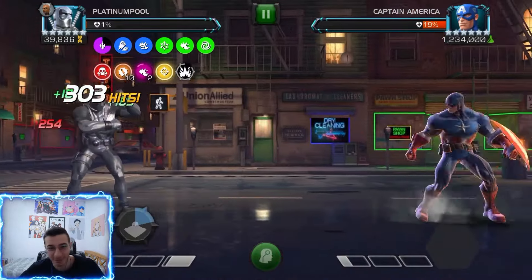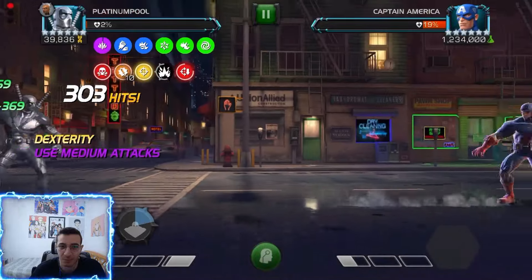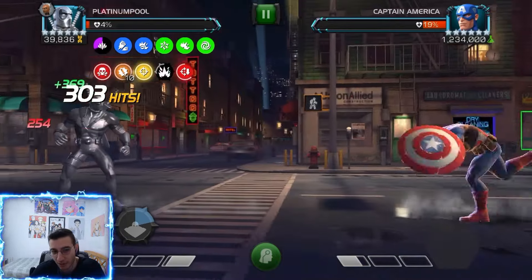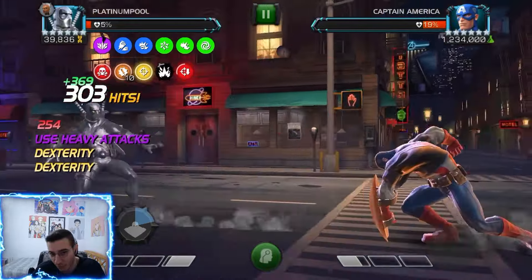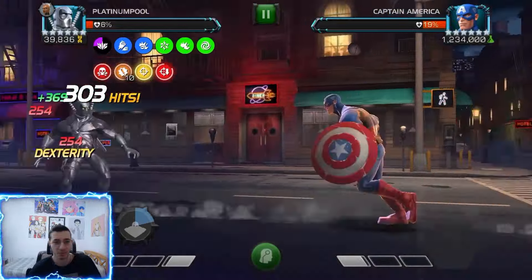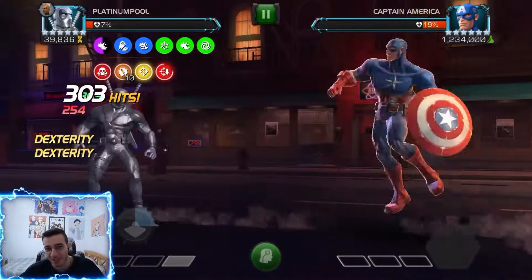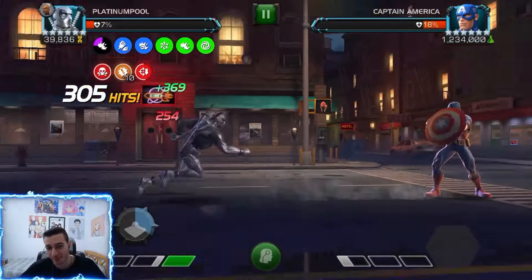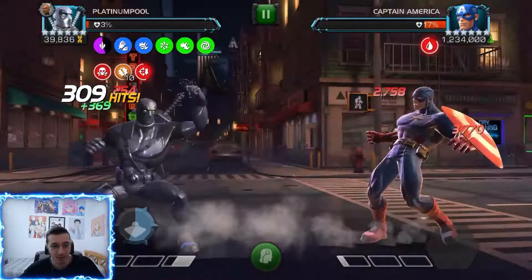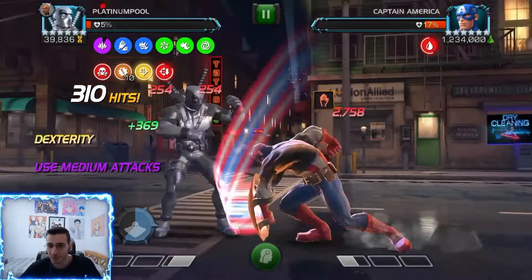The Mode Mixer is the card that increases your damage the most, but the downside is if it calls for mediums and you throw lights instead, those attacks hit less than normal. You pretty much have to follow what it says or you won't benefit. Right now I'm stalling a bit, trying to heal from his fatigue because without any heal boost cards we're dying from poison unless we heal from fatigue. I'll dump power with the special 1 and heavy him a little before the big special 2.